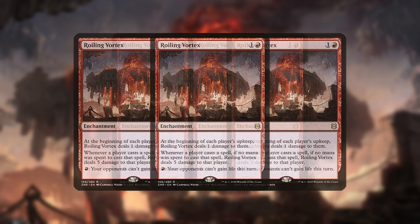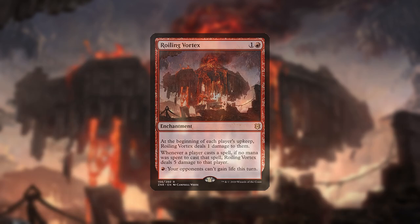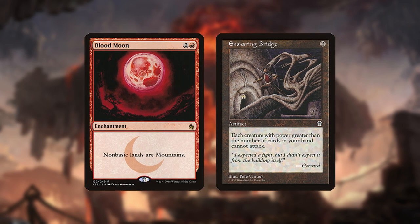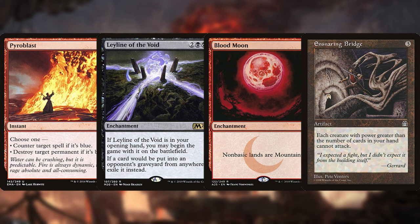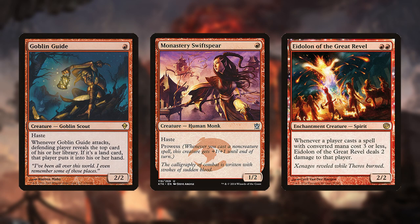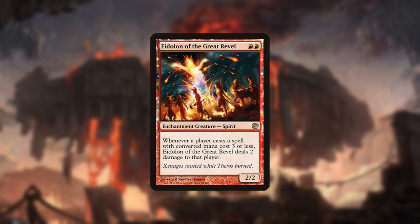Roiling Vortex hits decks looking to play free spells such as 8-Cast or Aluren and can shut off life gain. Some other potential options are Ensnaring Bridge for creature decks, Blood Moon, graveyard hate, and of course Pyroblast. Cards to take out are potentially some number of the least efficient burn spells, creatures if the opponent is well suited to beating them, and Eidolon if it would prove detrimental against other aggro decks.